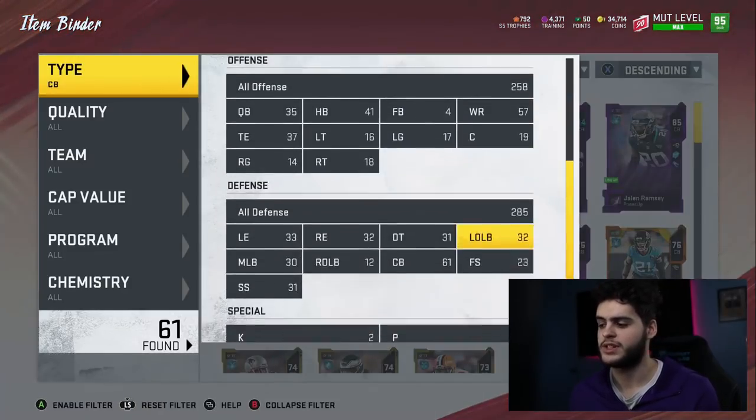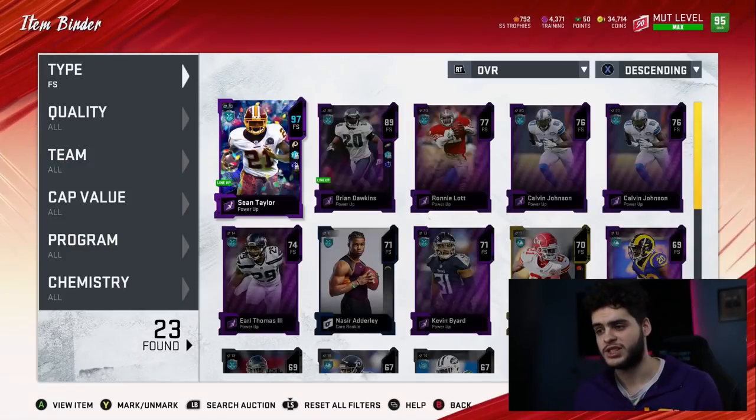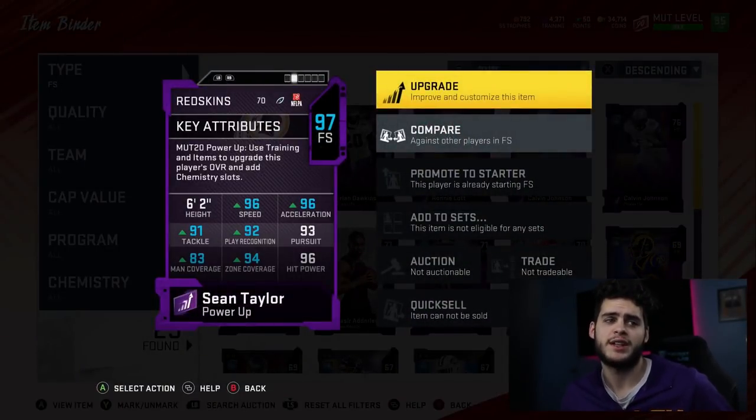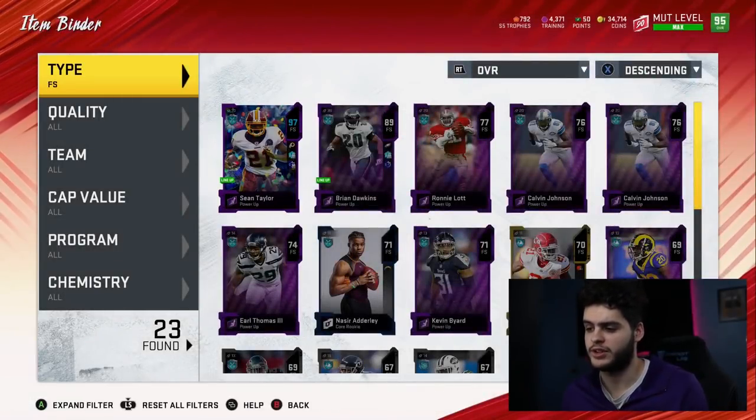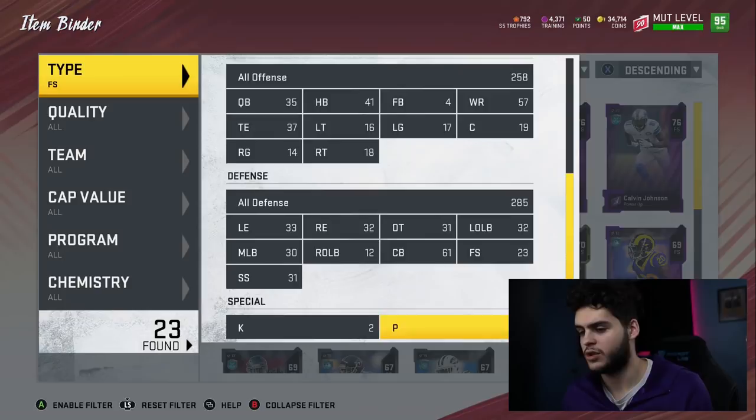Coming over to free safety, we have Sean Taylor, which is actually endgame. If he gets an ultimate legend, even better. Right now that speed, acceleration, man coverage, hit power combo — I'm fine with that for the rest of the year, with his six foot two height. But if he gets another upgrade I will definitely make sure to get it.